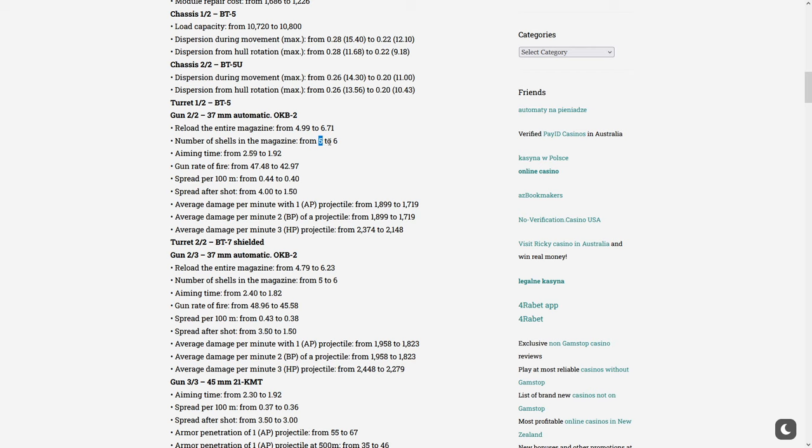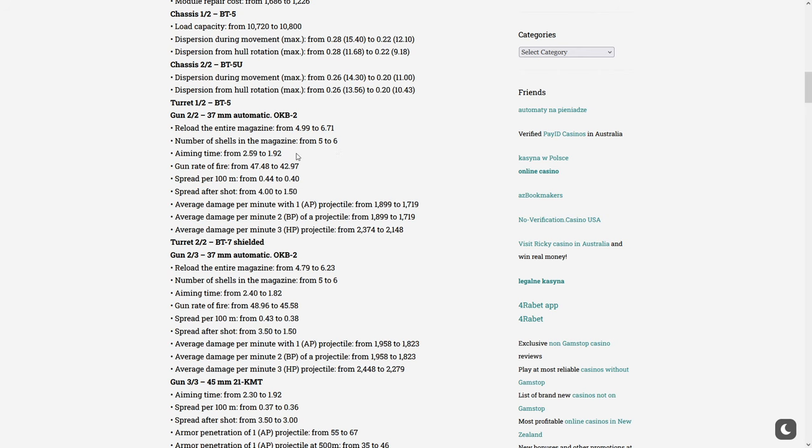Instead of having 5 shells you're going to have 6 shells, so you'll do 240 damage per clip instead of 200 — assuming 40 damage per shot. The accuracy is also improving from 0.44 to 0.40, and the aiming time is getting a really big buff from 2.6 seconds down to 2 seconds.